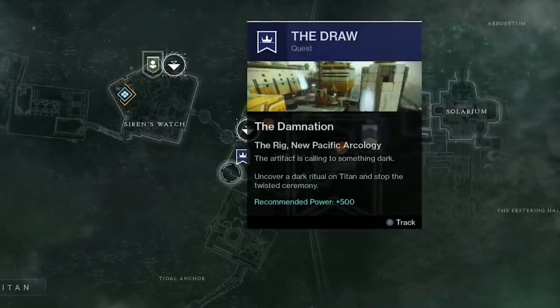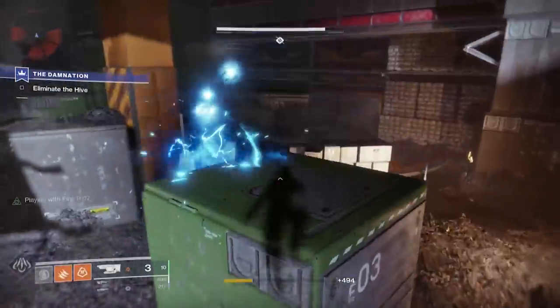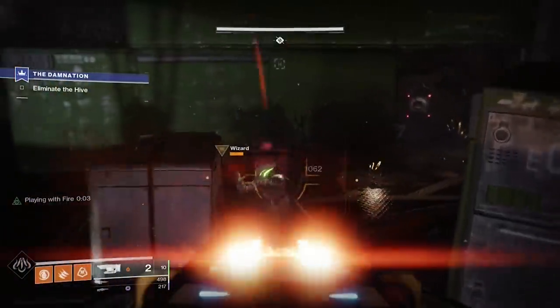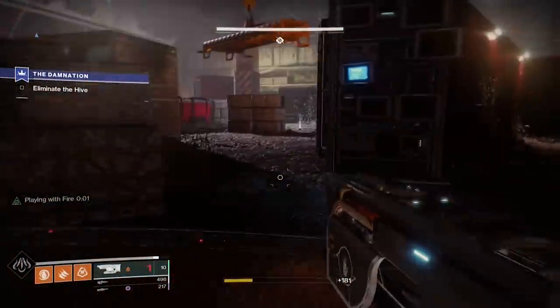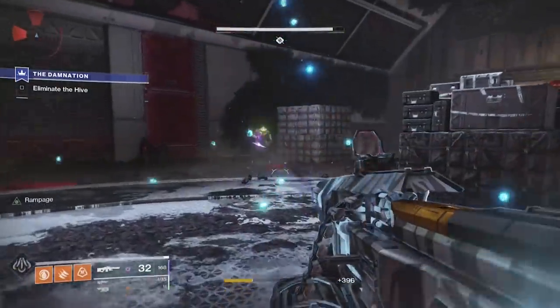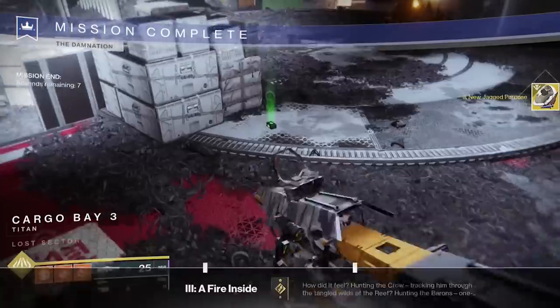Next up, you've got to complete the Damnation quest on Titan. It's only 500 power, so it's not that hard. In order to take down the boss's shields, you'll need to eliminate the hive wizards. The wizards spawn in pairs, so locate both of them and burn them to the ground. You'll need to do this a few times because the boss's shields keep regenerating. Once you've taken down enough wizards, you can then finish off the boss. And yeah, that's this quest step done and dusted. Let's move on to the next quest step.